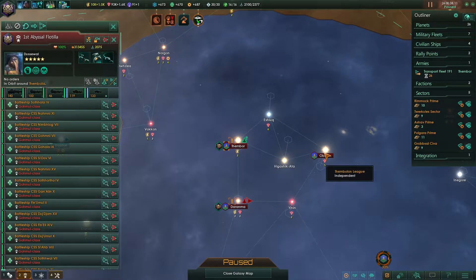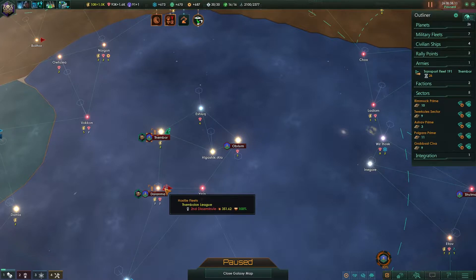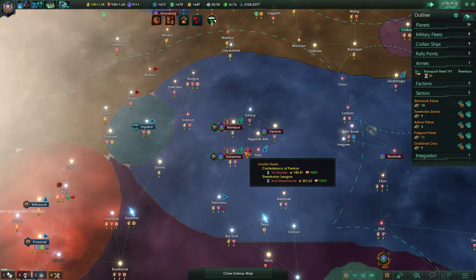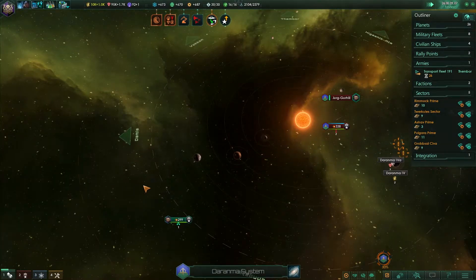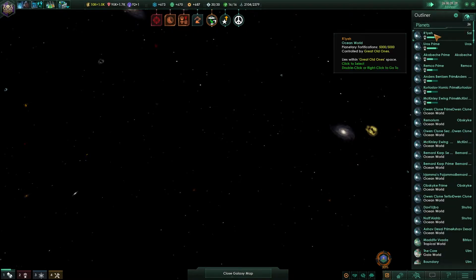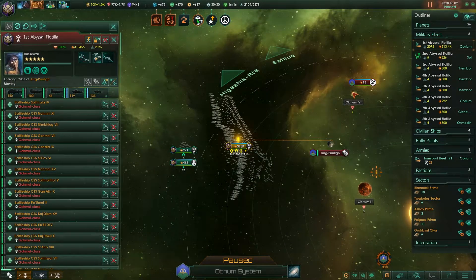Get you guys over to Obrium - the whole same song and dance all over again. Come on Thambalon, you guys know exactly how this is going to go down. What's happening here? Oh right, it's because we have our flag fleet trying to join the main group.